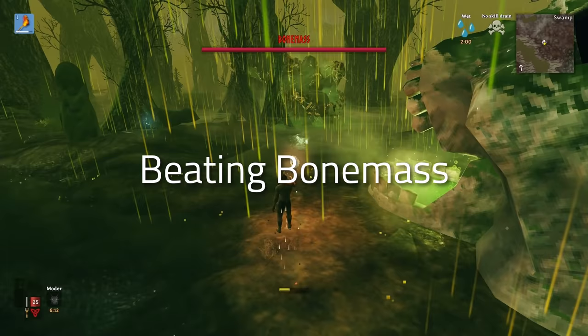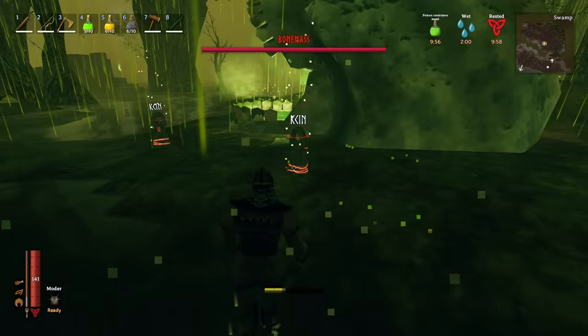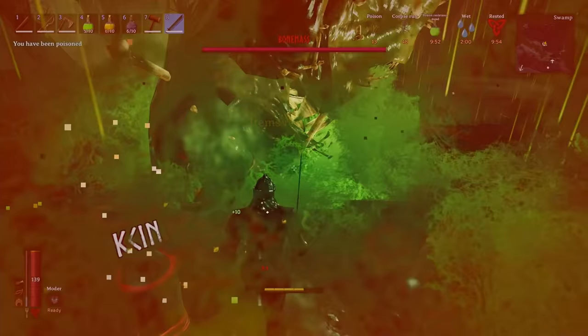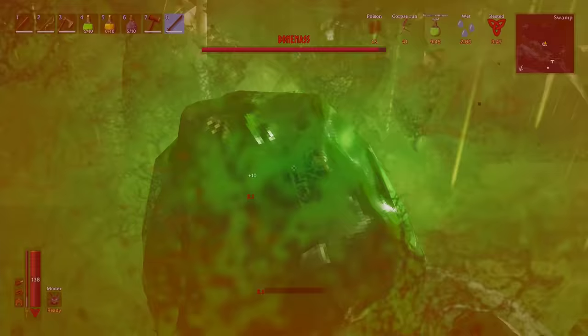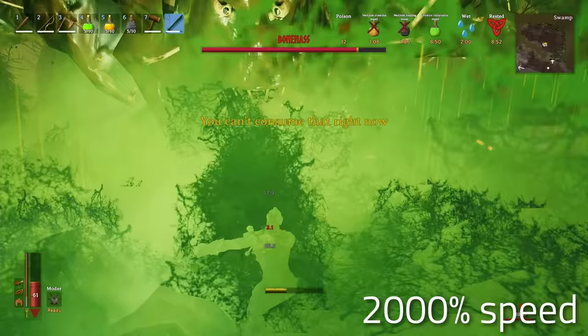After all the grinding for withered bone, when fighting Bonemass I decided to leave a load of tombstones around his altar to use the corpse run buff, which made the fight much easier with its incoming damage reduction. I also made some poison resistance potions so I didn't die to his poison attacks. And with the nice DPS of the black metal sword, we finally managed to take care of Bonemass nicely.